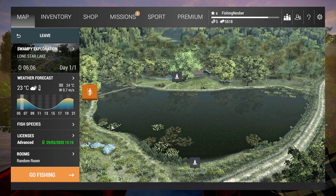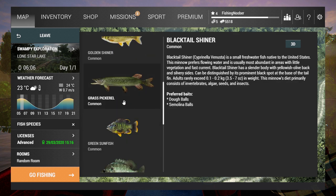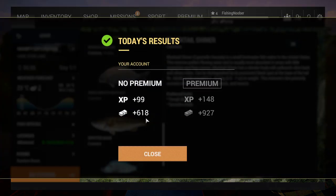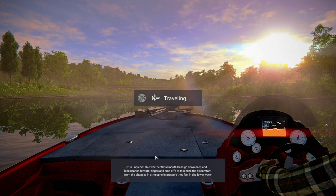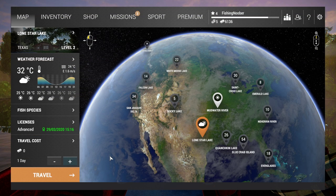At level 3, you need to go for the spotted bass in Lone Star — that's Texas. You can also go for the grass pickerel, because sometimes the spotted bass is not biting that well or the spot dries up. I'll show you guys how to get them. For the spotted bass you need a specific setup, and that's very important. I'll show you now what you need to buy, because it's essential that you don't start buying everything in the game — otherwise you're going to lose so much money.